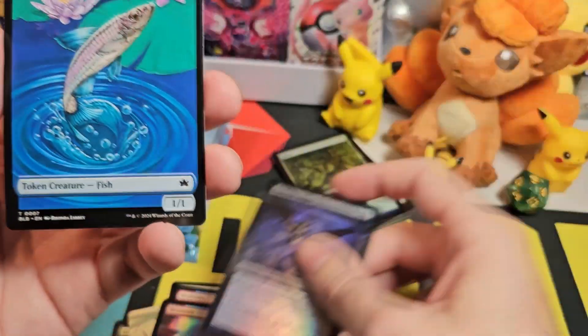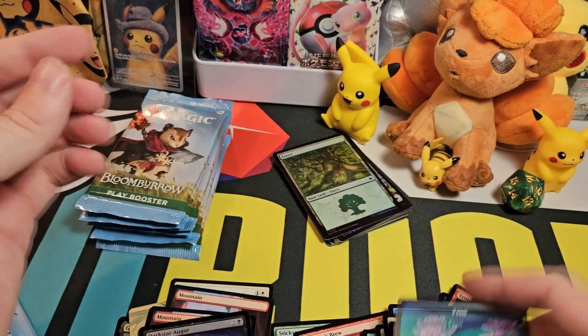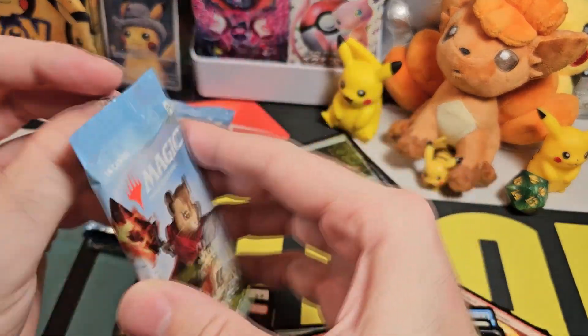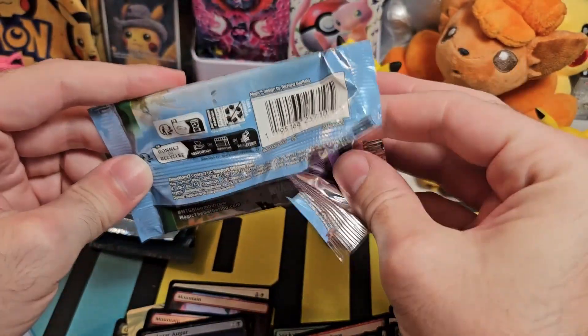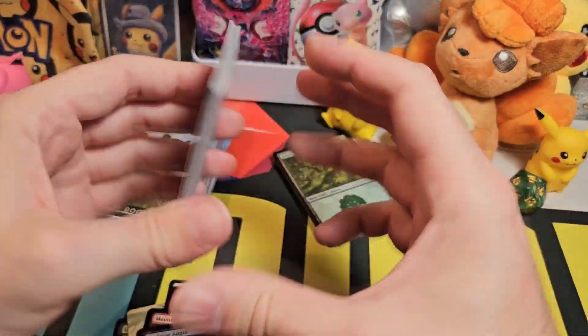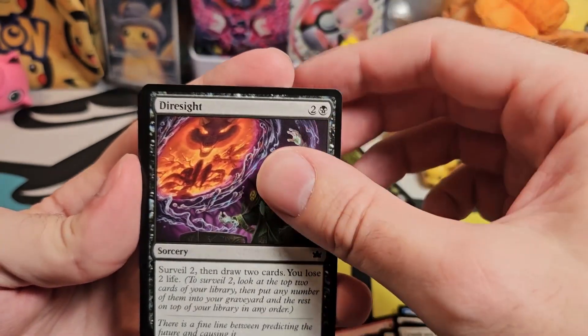It's got like a kind of skull thing going in the middle. And another token — a fish. You never know when you might need a fish. I'm guessing there must be cards that pump out token fish in this set, which sounds interesting. I like the way they've gone all in with the theming.